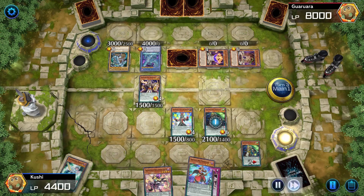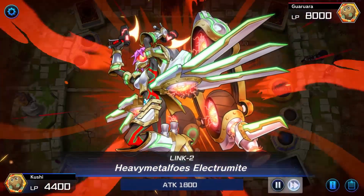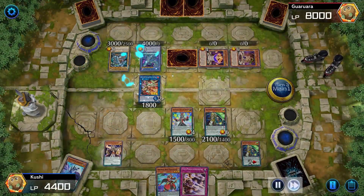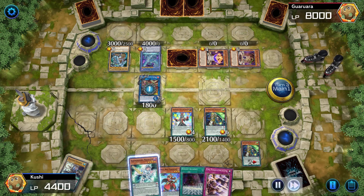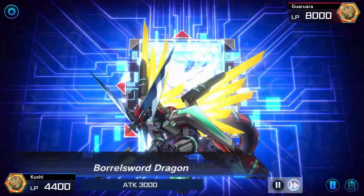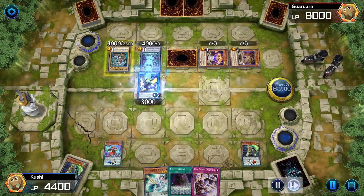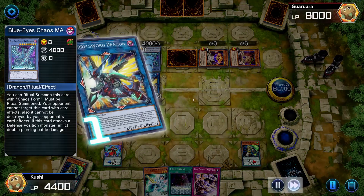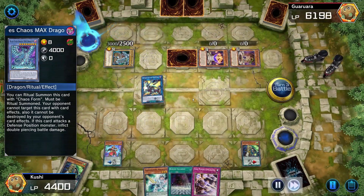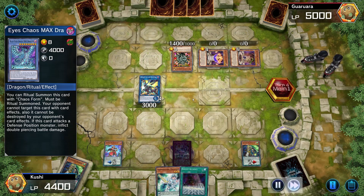Adding back Double Iris, normal summoning Joker to get a free card, link summoning into Heavy Metal Foes. Metal Foes destroys a card and adds a card. Then I make Borrel Sword — super important because if it attacks a card it steals the attack. His Blue-Eyes can't be targeted or destroyed by card effects, but Borrel Sword just steals his attack and attacks twice. Insanely powerful card.